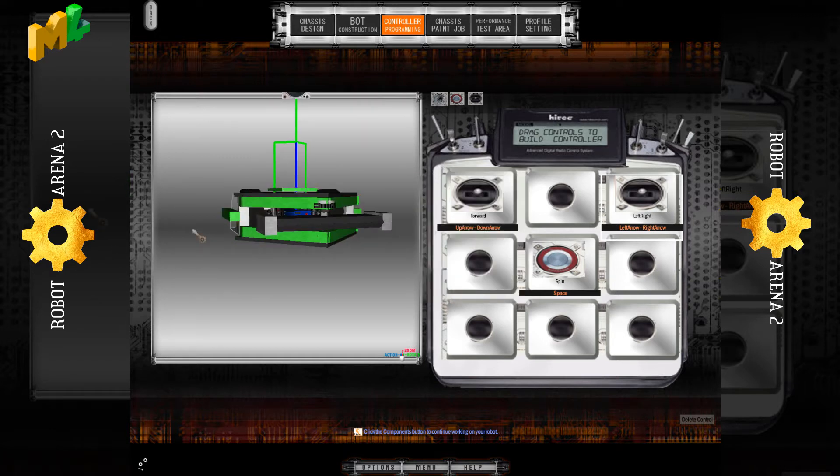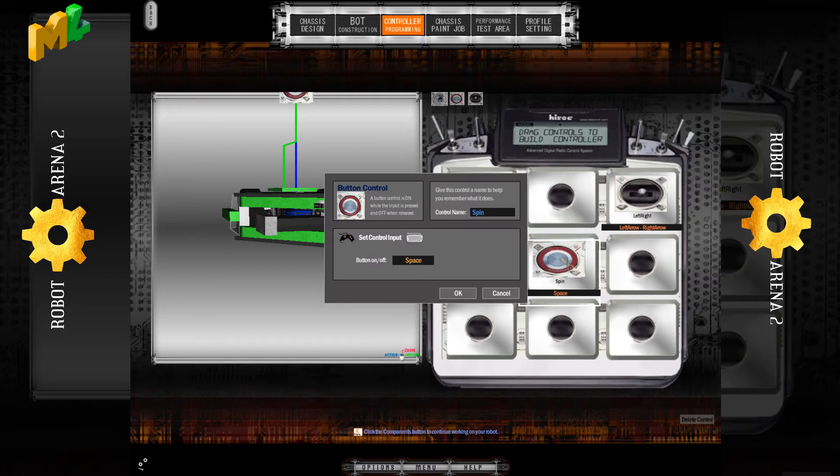If you've got a spinner like Carbide, you have your button attached to the spinner and you call it "spin". If you've got a flipper, you call it "flip". If you have an axe or whatever, you usually call it "weapon". So whatever your weapon is, make sure you name your button that. And if you have a robot design that is a bit out there, try and find one in the AI that has been named already.